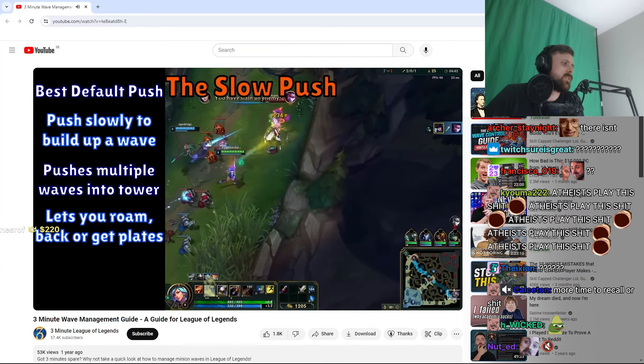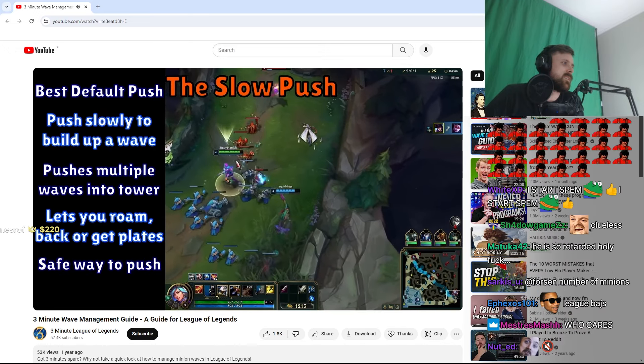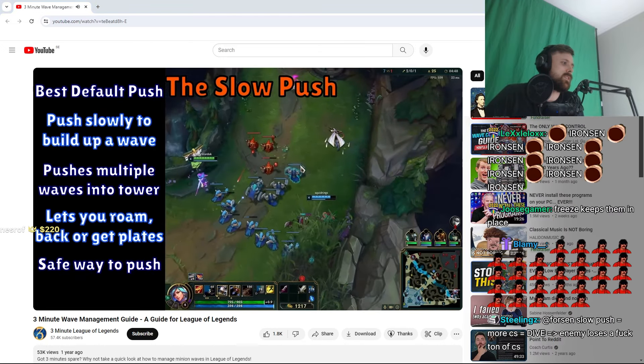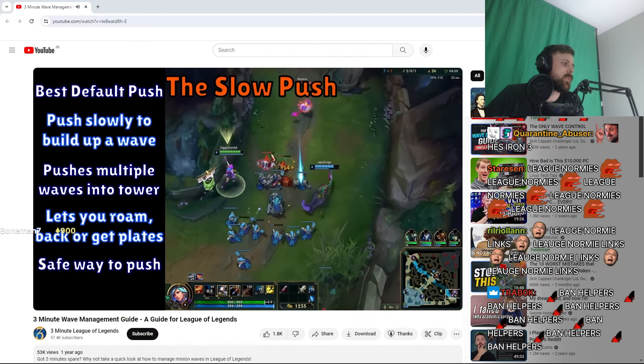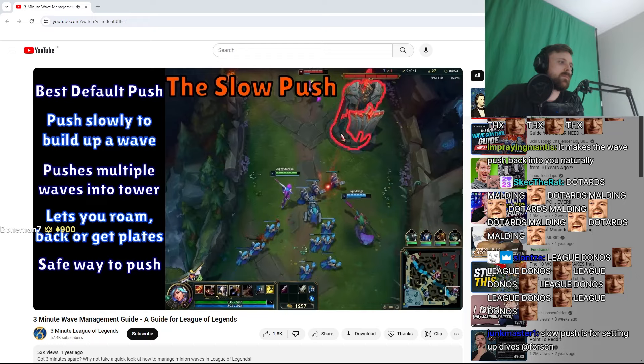The main advantages of this are: you now have time to roam, you can freely back and buy, you can often get multiple tower plates, and you're pretty safe because no one wants to fight you with a large amount of minions. In addition, if you do score a kill, it is devastating because your opponent is going to miss so much farm. Essentially, this method allows you to do anything you want.